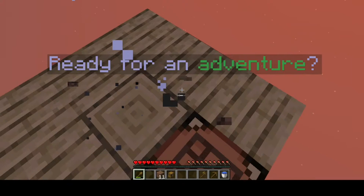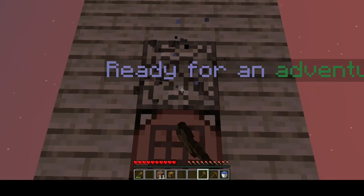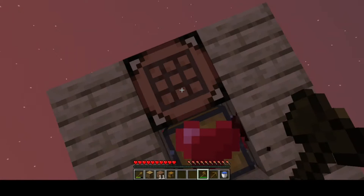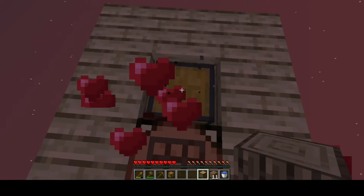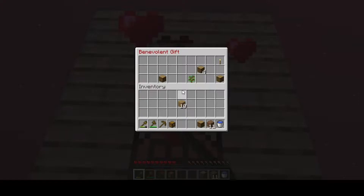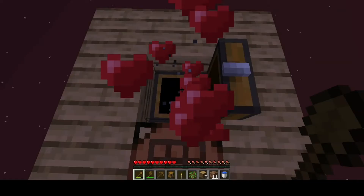I think a mob is gonna spawn. Oh, something came! Why are you attacking me? To make it easier I will put the tools in the first hotbar slot so it will be easier. Okay, I got so many logs now — also a sapling and a torch.